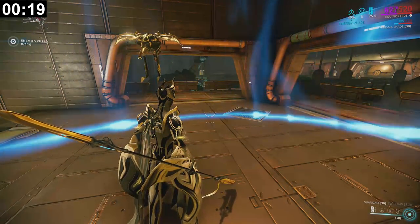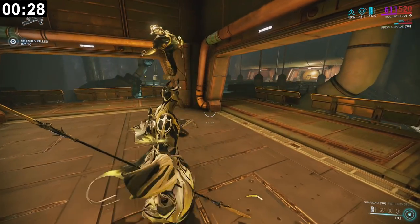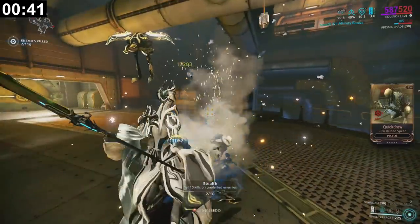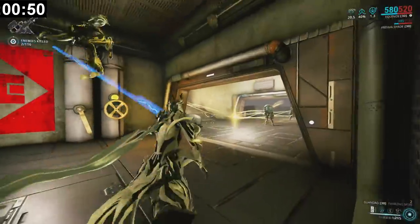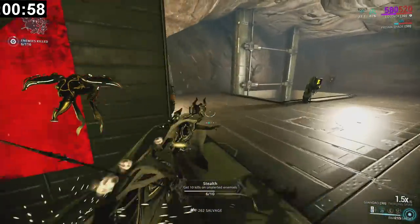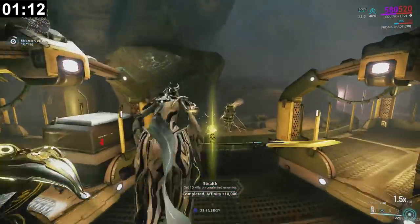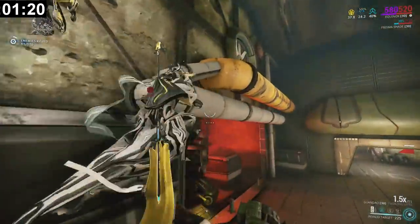I have an auto-key macro that spams ability 2 every half second. Everyone needs to be put to sleep, so whenever you're moving through the mission, everybody needs to go night night. Then you spin attack and kill them. In the top right you can see the stealth counter building — it goes up to 500, and your goal is to keep it at 500 throughout the entire mission. It's very important to watch for your focus convergence orbs to maximize your focus gains. You have about 30 seconds to eliminate enemies before they wake up.